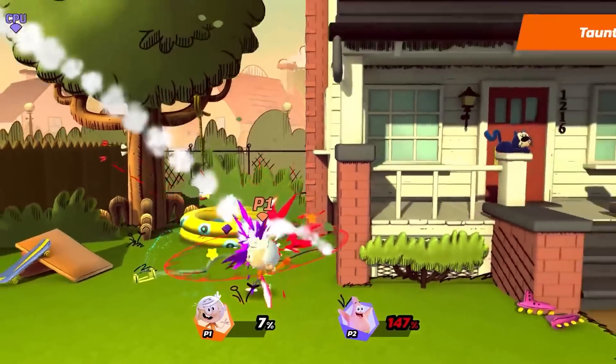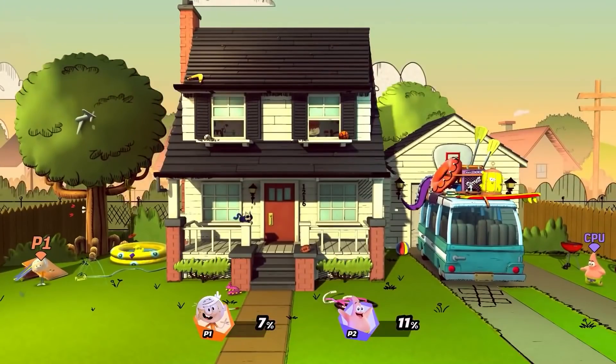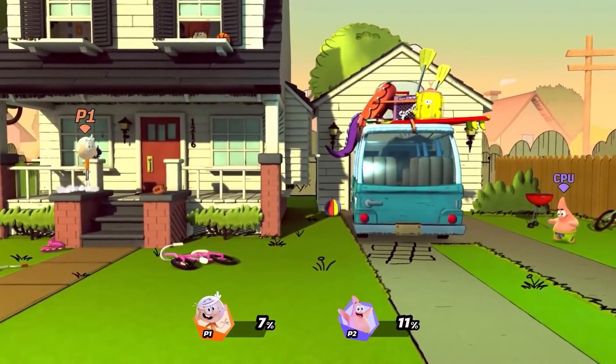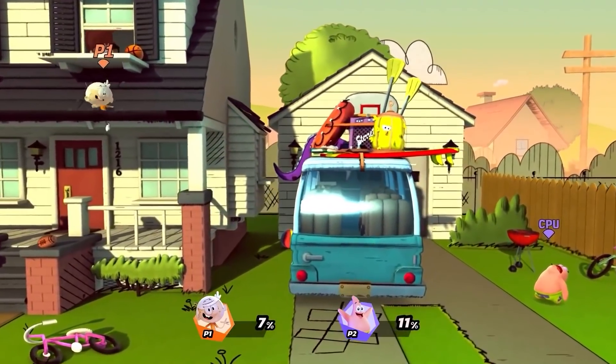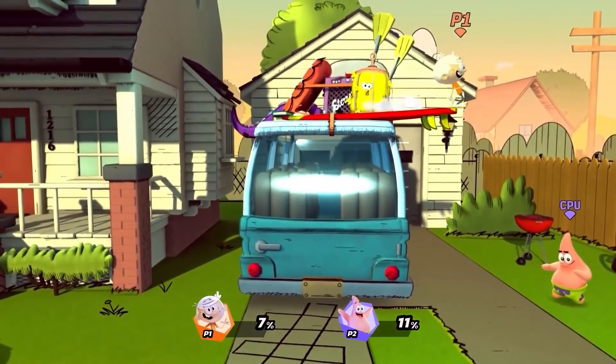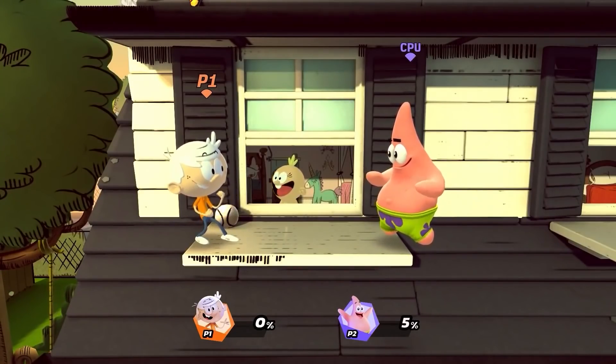Finally, Lincoln's taunt move makes all of these look too easy. Lincoln's stage is his home, The Loud House. This is a large side stage with a lot of platforms. Looks like Lily is itching to join the fun — probably for the best she can't.